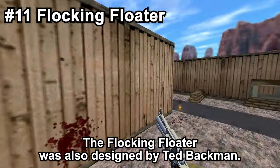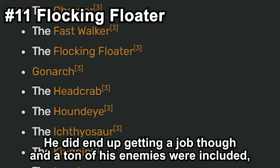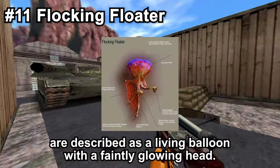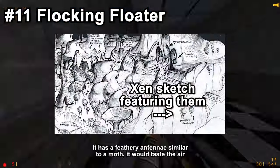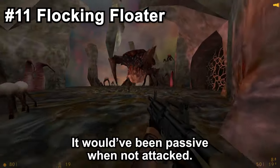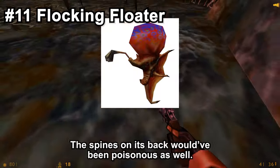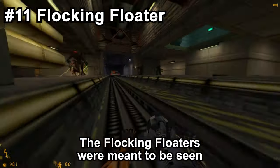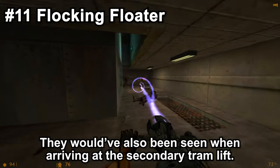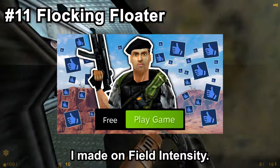The Flocking Floater was also designed by Ted Backman — man, poor guy, like all of his enemies were cut. He did end up getting a job though, and a ton of his enemies were included, just so you know. The Flocking Floaters are described as a living balloon with a faintly glowing head. The gases trapped inside its head are what keep it afloat. It has a feathery antenna similar to a moth, which it would use to taste the air to look for groupmates or food. It would've been passive when not attacked, and would've attacked the player by shooting projectiles. The spines on its back would've been poisonous as well. The Flocking Floaters were meant to be seen in On a Rail, where HECU soldiers would've been fighting them instead of Vortigaunts.